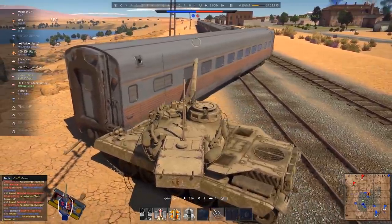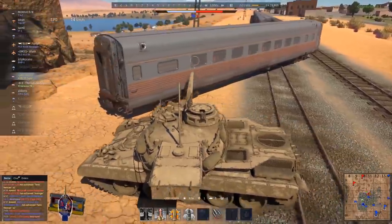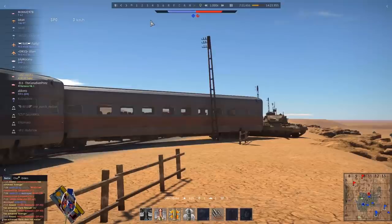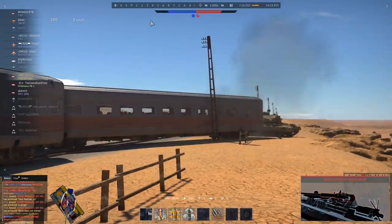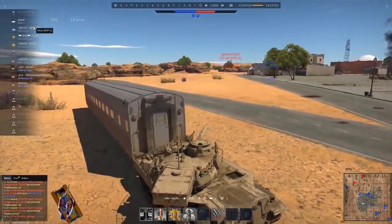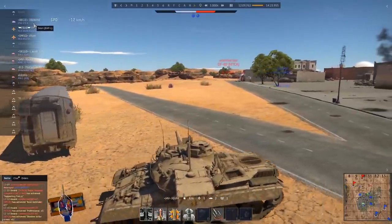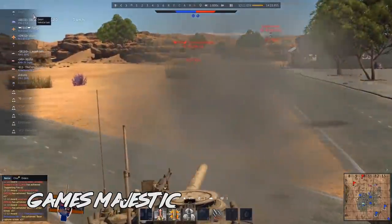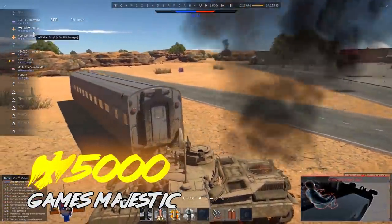Every tanker of War Thunder has a bunch of favorite camping spots — a particular bush or a rock — that are occupied whenever possible. Games Majestic 2 has a spot like that at American Desert. But unlike most other cover, his is moving. The train car can be pushed off the rails and then dragged across the entire map, providing decent cover in the open. That's quite a trick, sir! A trick worthy of 5000 Golden Eagles. Congratulations!